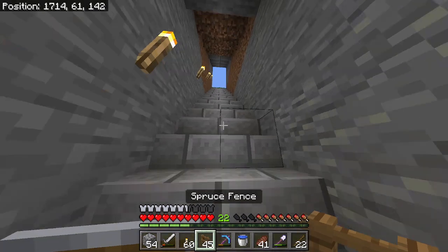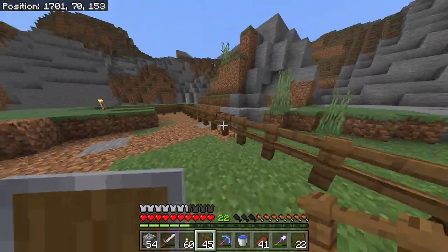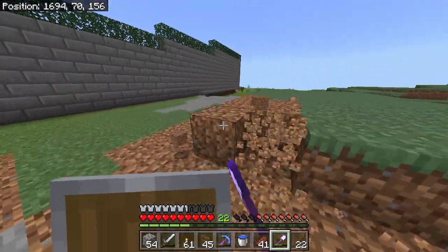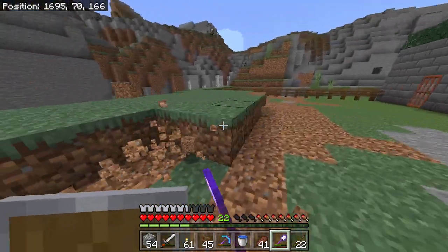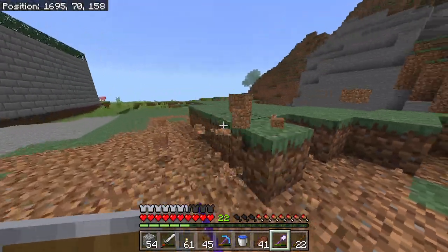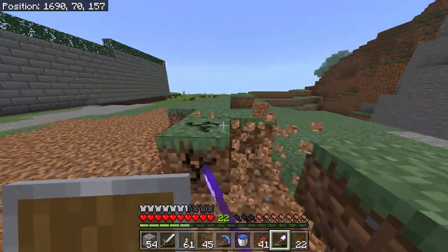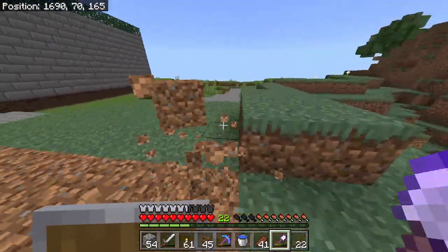Let's get back to building our tree farm. I just need to finish hollowing out this area over here. What I wanted to know is: when the trees grow, how far out do the leaves go? Because I don't want them to overlap each other. I want all the leaves to spawn when the tree builds, because then you can get even more saplings when they break. I'll just have to put one down and see how far it goes.